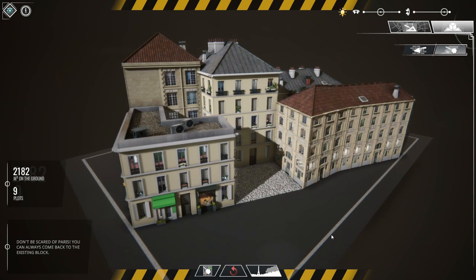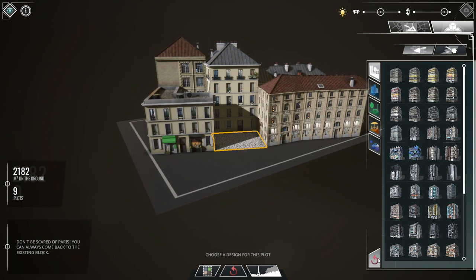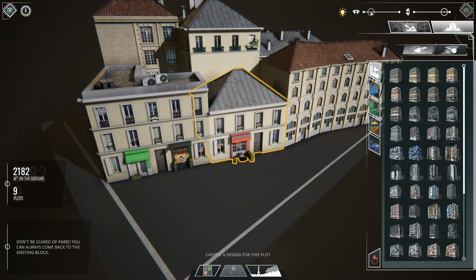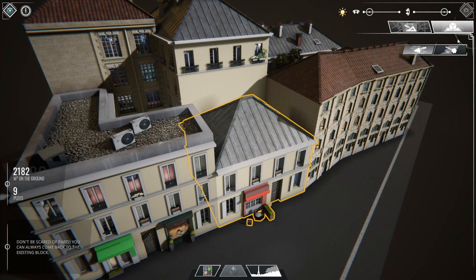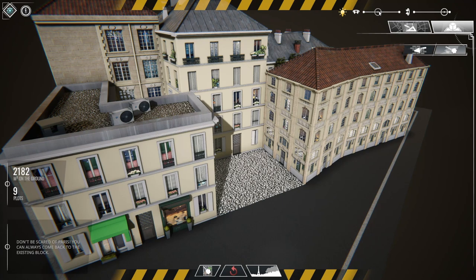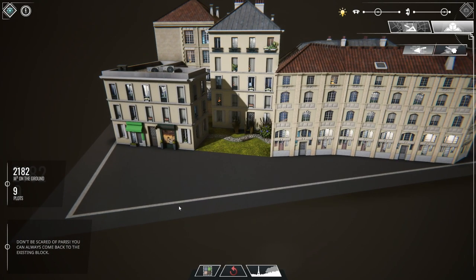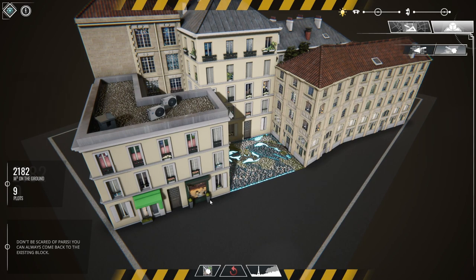Something just happened that you might not have noticed. You can reset a plot — you need to be in construction mode and you can reset it to what it was when you opened the drawing board. If you look at the wall here, you'll see the walls don't have windows on the side adjacent to neighboring buildings. Once I re-demolish it, the facades update. In reality this wouldn't happen, but we did this because if I put a park there it will look better to have windows rather than blank walls.